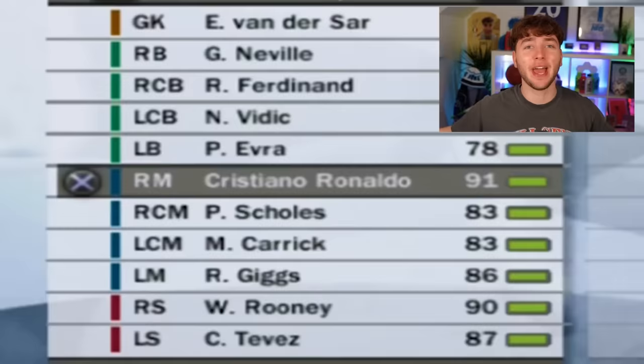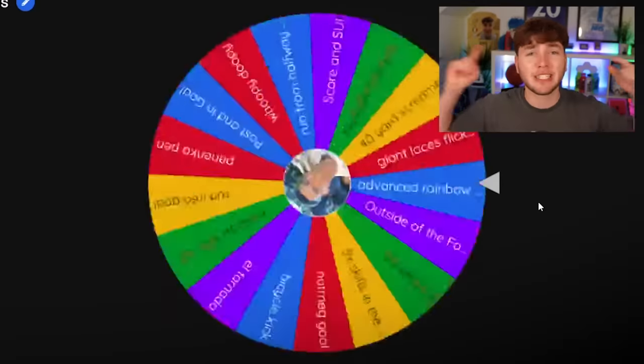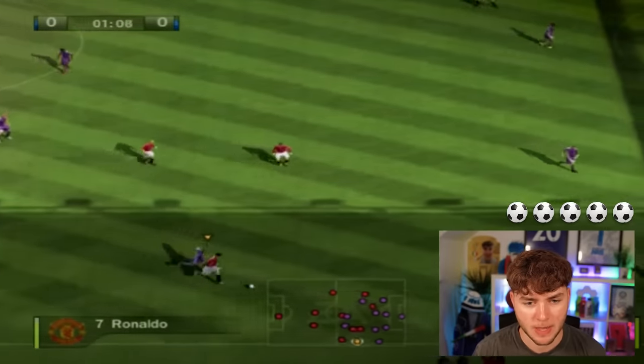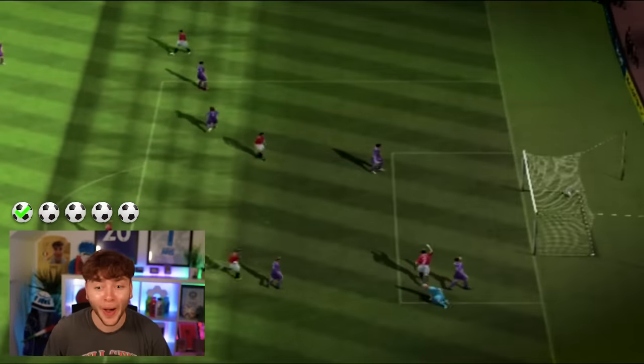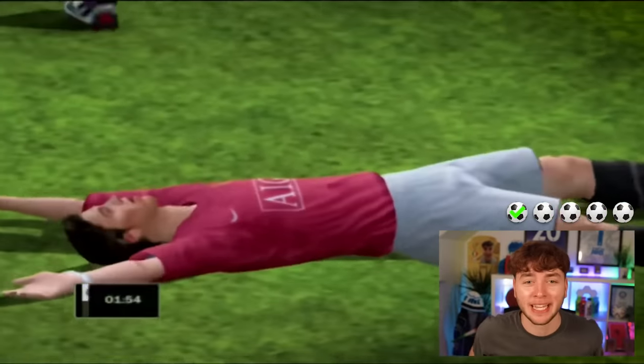We are now on FIFA 08 and Ronaldo is 91 rated, meaning he's gone up by four ratings. The challenge is to run all the way from the halfway line to the goal and score. On attempt number one, Ronaldo dribbled through the defenders and we completed it first time - one minute in and it's done that quick!